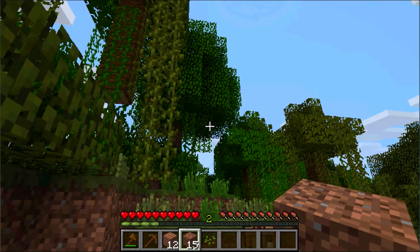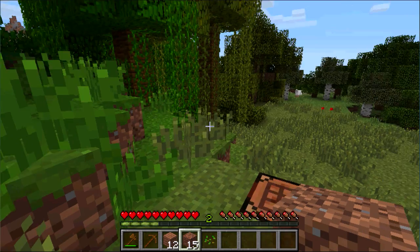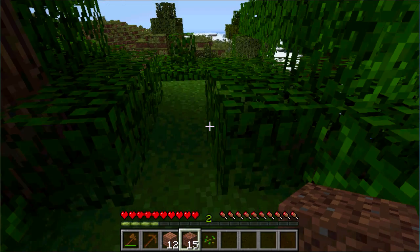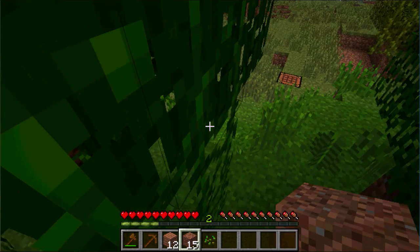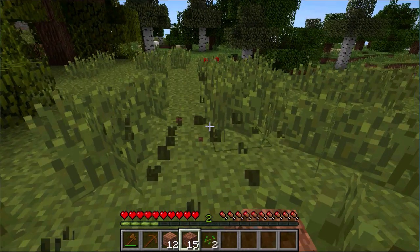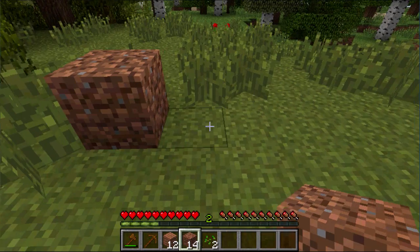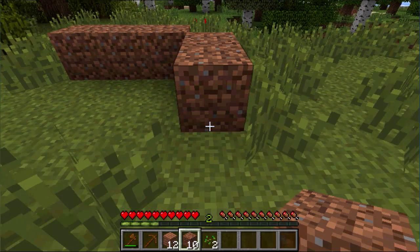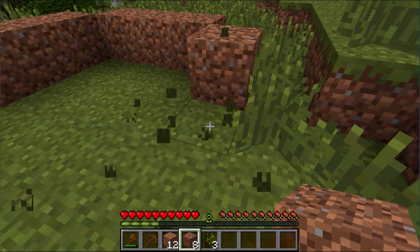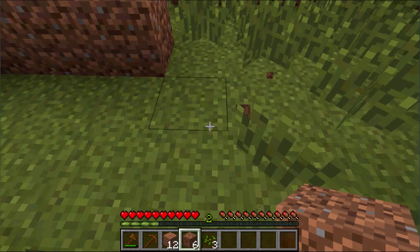You could make a shovel — just two sticks on top of each other and one wooden plank on top on the crafting table — to dig faster, but I'm not going to bother. Head for the highest ground you can find. I'm just going to use this spot here, pretending it's my highest ground. Clear the area and make your house three by three, which is a pretty decent size. You don't need to fill in the corners — just skip them to avoid wasting blocks.